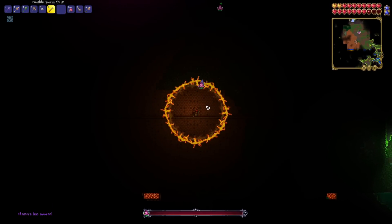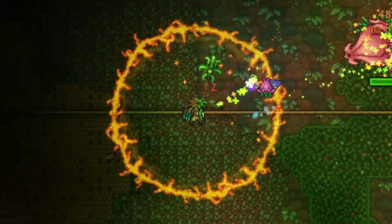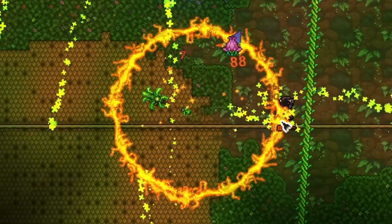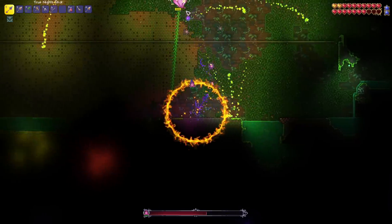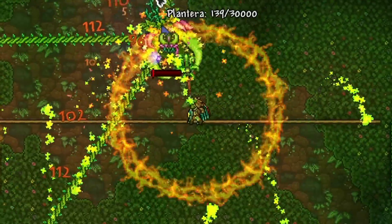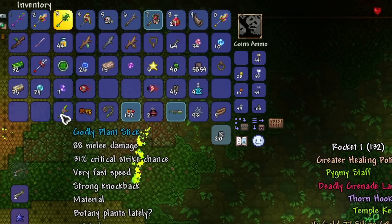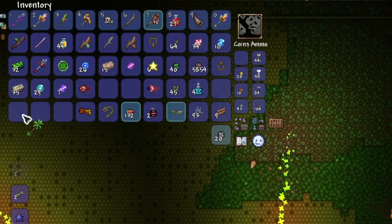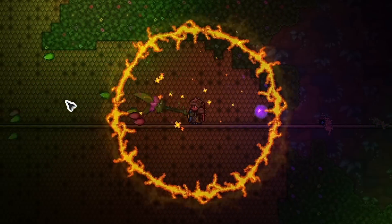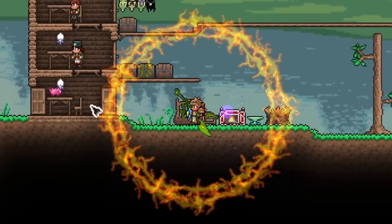I came back to the arena and summoned Plantera. Using the chlorophyte stick, the true knight stick, and the true excalibur stick, we tried to take out Plantera — and frankly it wasn't too difficult. We just flew around her with our harpy wings and turtle armor, didn't take too much damage, and took out Plantera. Upon beating her, I got a brand new stick I really needed — the plant stick. It's kind of like the Seedler but in stick form, and we're going to need it for the zenith stick.